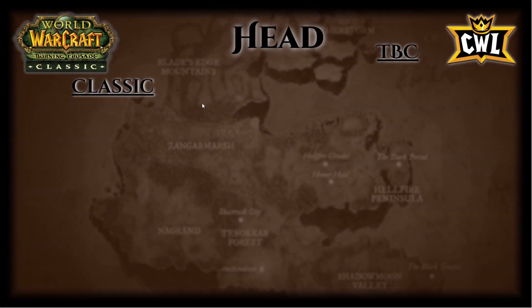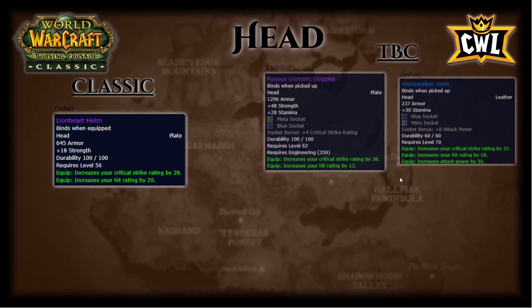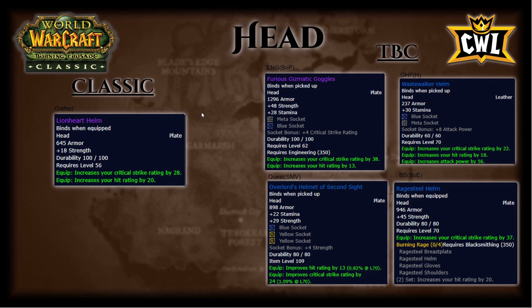Let's start slot by slot — Classic side then TBC side. Lion's Heart Helm: 18 strength, 28 crit rating, 20 hit rating. On the TBC side, engineering goggles with a meta socket, blue socket, 4 crit strike rating socket bonus, 38 crit rating, and 13 hit rating. Then the OHF Heroic Waste Walker Helm: 30 stamina, blue socket, meta socket, 22 crit rating, 18 hit rating, and 56 attack power. Also the Overlords Helmet of Second Sight: 22 stam, 29 strength, three sockets, 13 hit rating, 24 crit rating. And Rage Steel Helm: 45 strength, no sockets, but a two-set bonus of 20 hit.